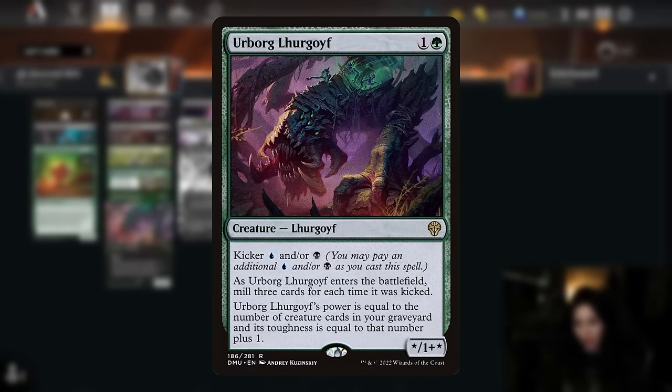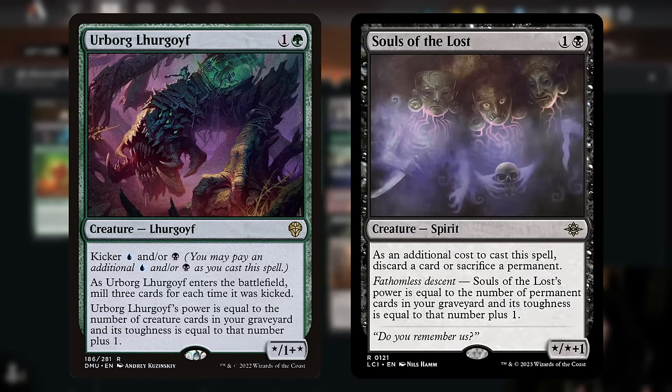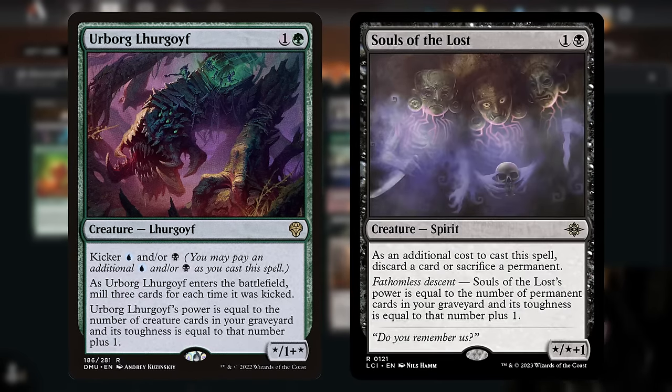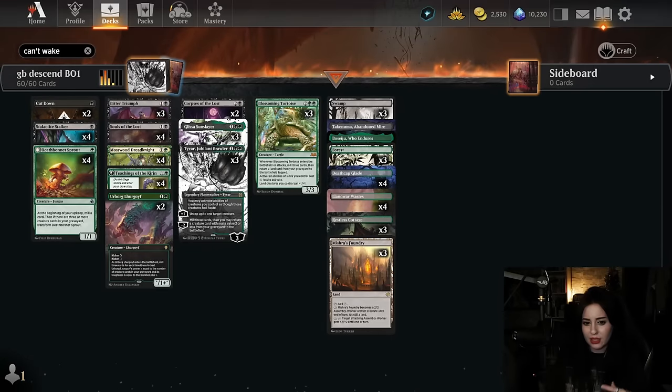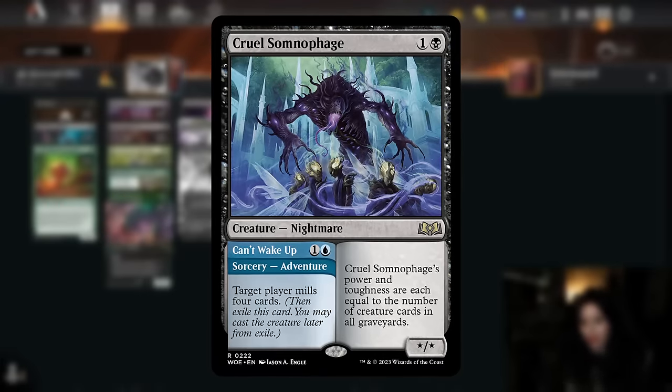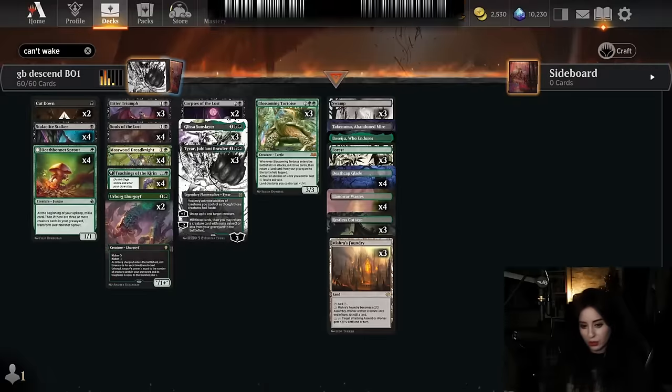If we kick Lurgoyf, upon entering the battlefield it will mill three cards for each time it was kicked. Just like Souls of the Lost, Lurgoyf gets its power and toughness from the graveyard, but checks for creature cards instead of permanents. You could play Cruel Somnophage too, but I like Lurgoyf better because it also gives us a way to trigger descent without having to play blue.